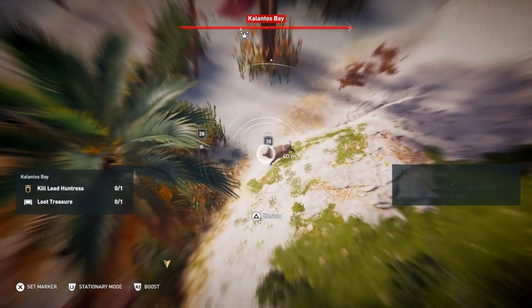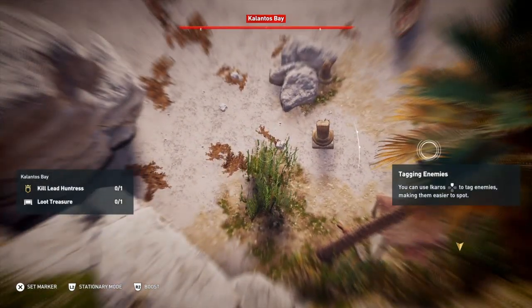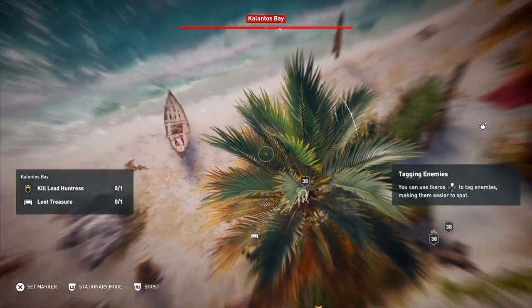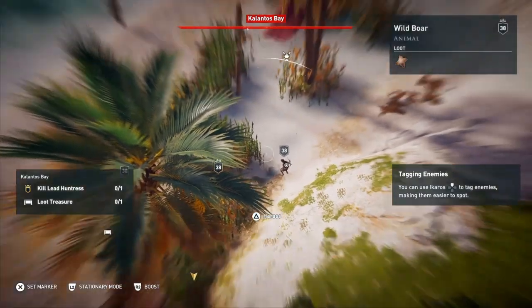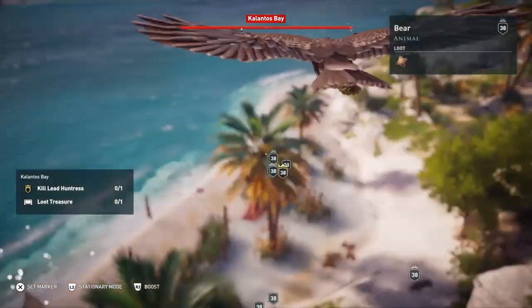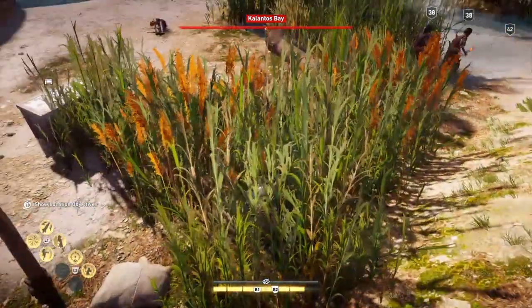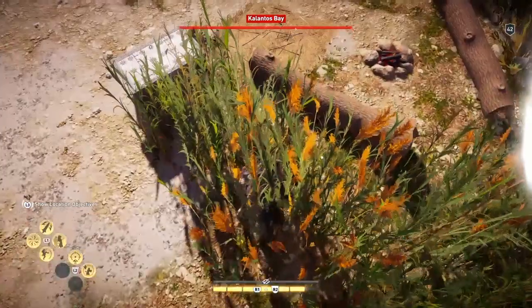What we're going to do is how I normally do this: we're going to try and do it as stealthily as possible, but when we do have to kill the huntress, we're going to kill her and only her, and then we are going to run like billy-o out of there. That boar is fighting them at the moment, which is handy.